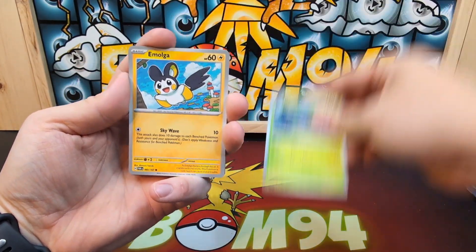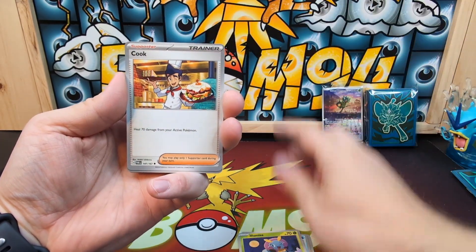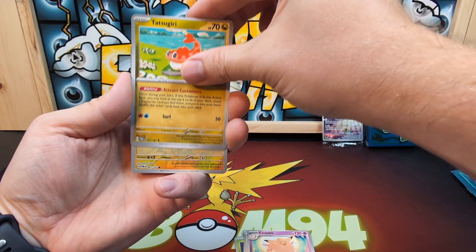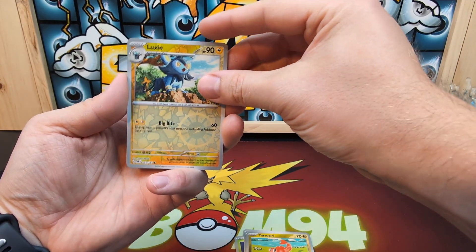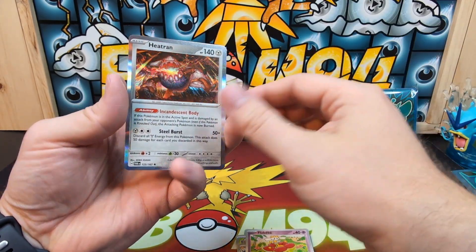Pack five rapid cards: Trevenant, Emolga, Braviary, Illumise, Koffing, Clefable, Toedscool, Luxio, Luxio reverse, Ledyba reverse, and a Heatran.